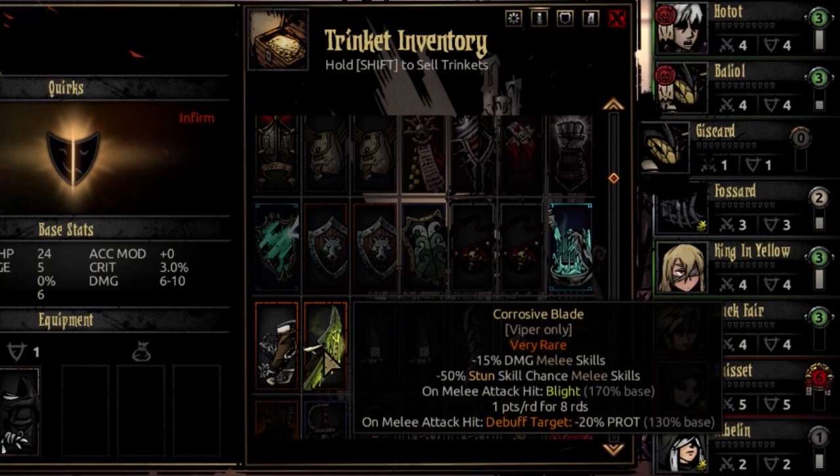Her second very rare trinket is the Corrosive Blade. It debuffs melee damage by 15% and removes 50% of your stun skill chance with melee. But on every melee attack, you will Blight with a really high base — 1 point a round for 8 rounds. It's a slow Blight, but a good way to set Blight if your party is dependent on hitting Blighted opponents — Lamia and Grave Robber come to mind. It also debuffs the target for minus 20% prot on melee attack hit.